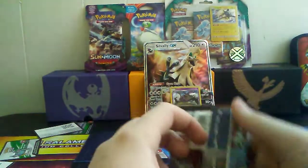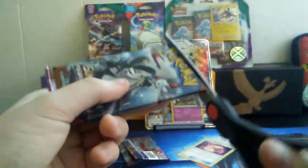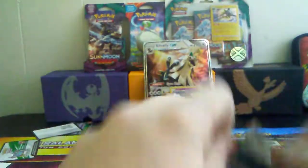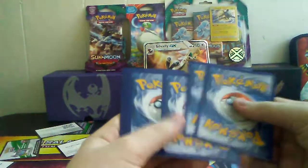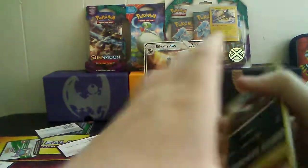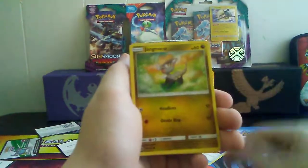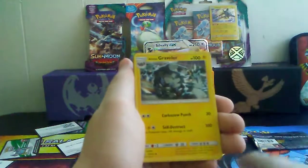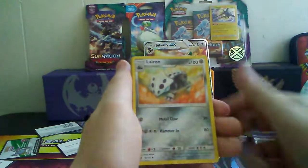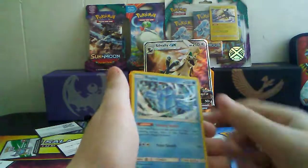Last pack here — we have Crimson Invasion again. Let's try and get an EX out of one of these. This is our last pack, so maybe we can get some last pack magic. Throw the code off to the side. Alright, here we go. Houndour, Staryu, Jangmo-o, Shelmet, Salandit, Fairy Energy, Alolan Graveler, Lairon, Gladion, Counter Energy, and a Regice Holo.